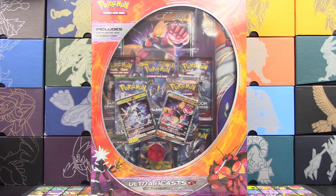Buzzwole's a really good card as well, and not to mention Guzzlord. This box comes with two packs that my other one did not — two packs of Crimson Invasion. Our last box did not have Crimson Invasion in it. Apparently you can get them either with or without two packs of Crimson Invasion.